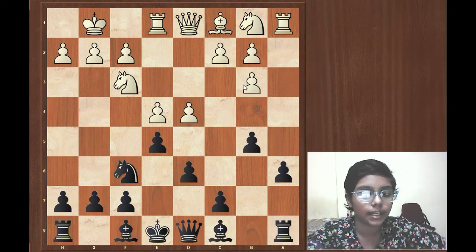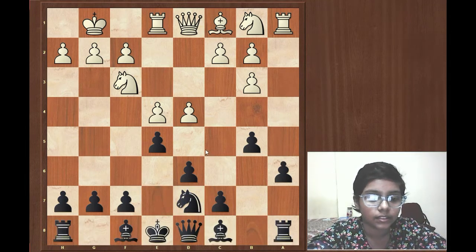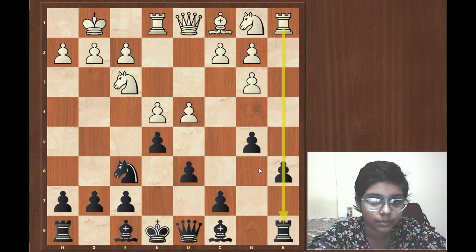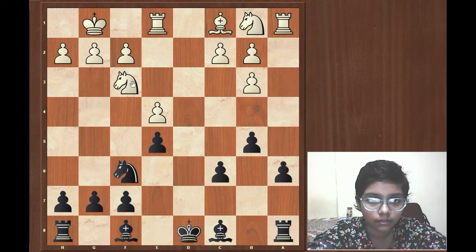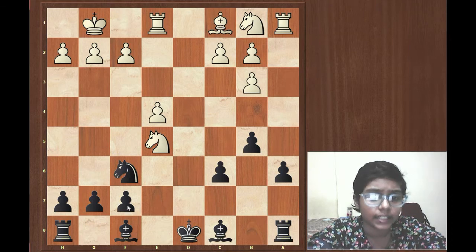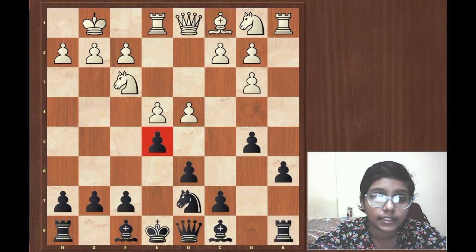Knight into b3, immediately capturing the dangerous bishop on b3. Axb3, obviously opening up your rook's file. And now here comes an interesting move by Alekhine — Knight d7, defending the e5 point. He cannot give it away, because if it was white to play, black plays Rc6, then dxe5, dxe5, Queen into d8, Queen into d8, Knight into e5 — now you are threatening Knight f7 check with a knight fork and also Knight c6 check. So that's why Knight d7 is more common and much better.